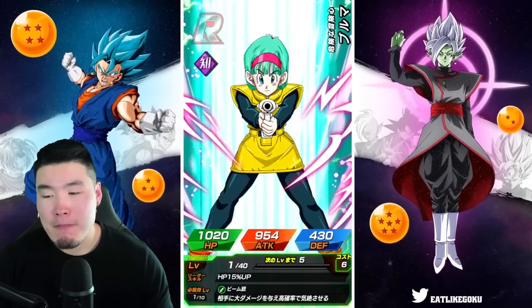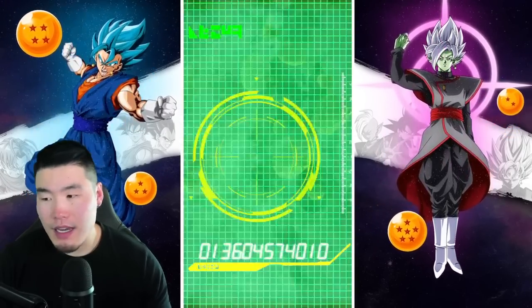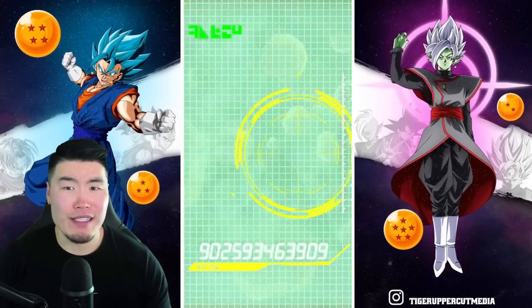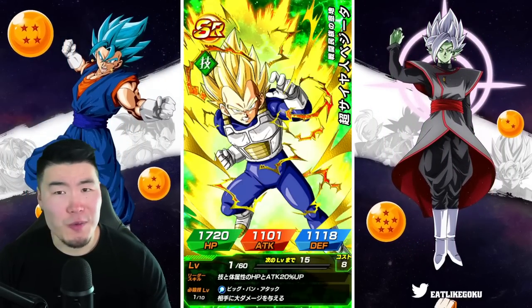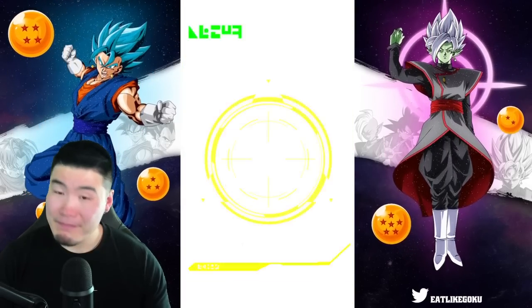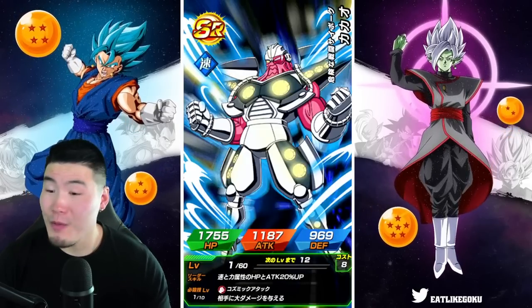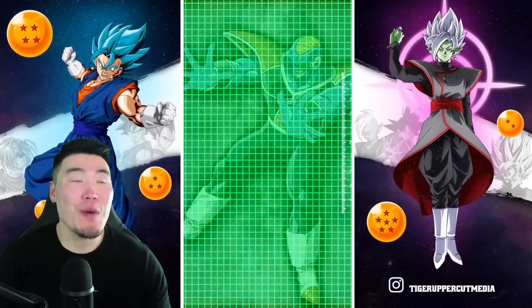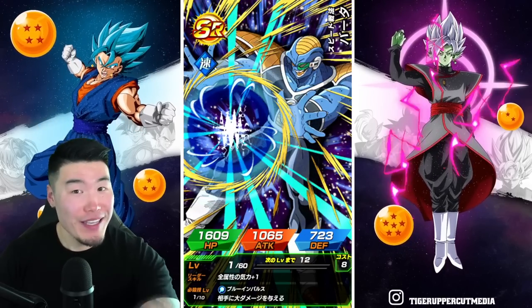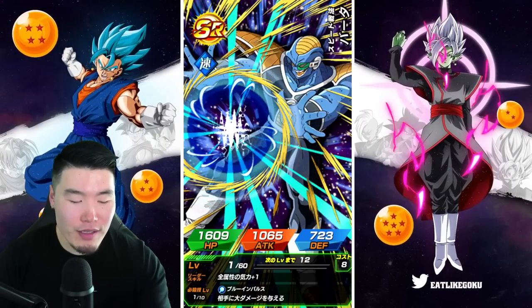But before that, I think I went like six straight banners without pulling a single new unit, which was just really bad. But JP was like, 'Yo, we're here for you man, we're welcoming you in.' JP is being a lot more welcoming than Global has been over the last X amount of months. So my point is — I got some thinking to do.